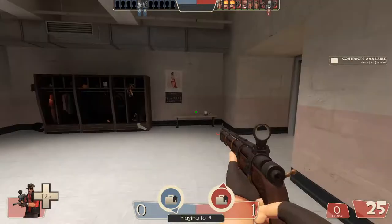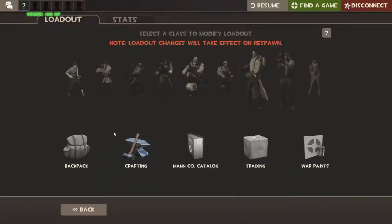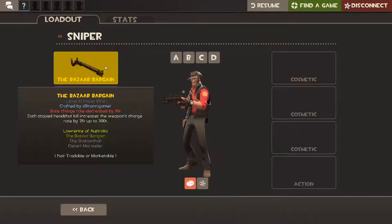So first let's go over the stats. The Bizarre Bargain, of course, was crafted by me. Its base charge rate is decreased by 50%, but each scoped headshot kill increases the weapon's charge rate by 25%. So to get the charge rate back to stock, you'd have to get 2 headshot kills, and then you can go up to 6 kills, which would pretty much get you full charge in about 2.5 seconds.